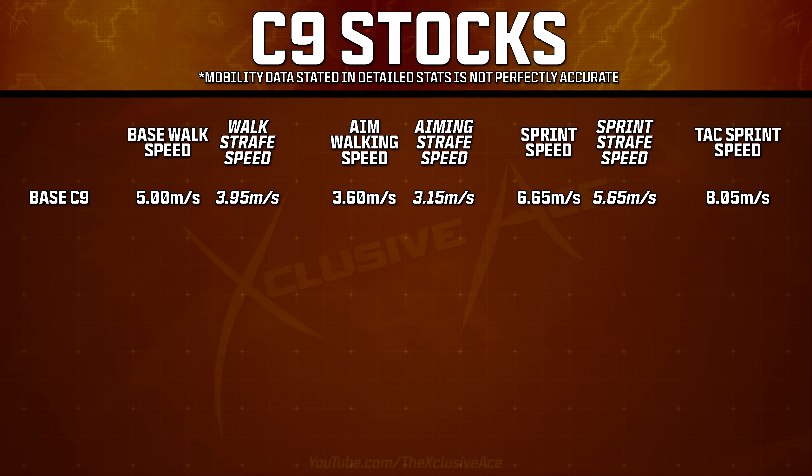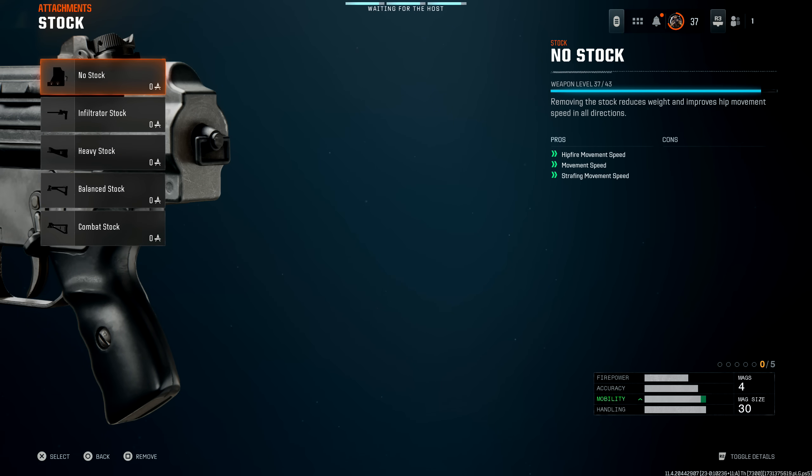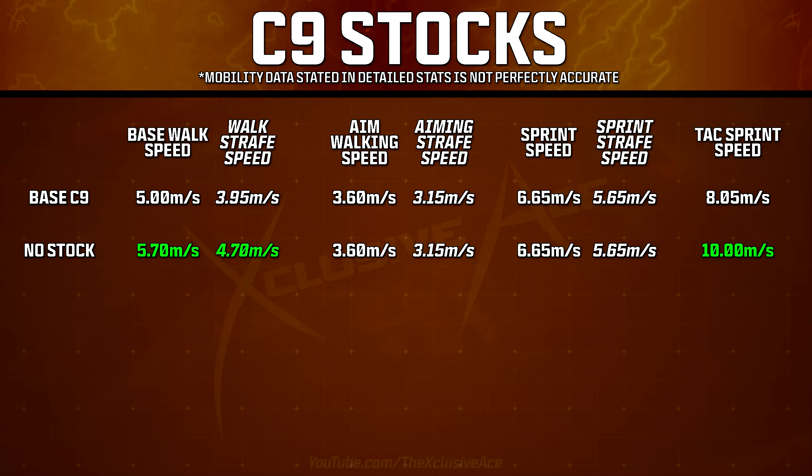Looking at the actual results of my testing with the C9 SMG, comparing No Stock to the base C9, the only improvements we see are to our base walking speed, our walking strafe speed, and a nice improvement to our tactical sprint speed — which is interesting because that wasn't stated anywhere in the menus. Despite claiming to improve movement speed generally, it does nothing to improve your aim walking speed or your standard sprint movement speed.